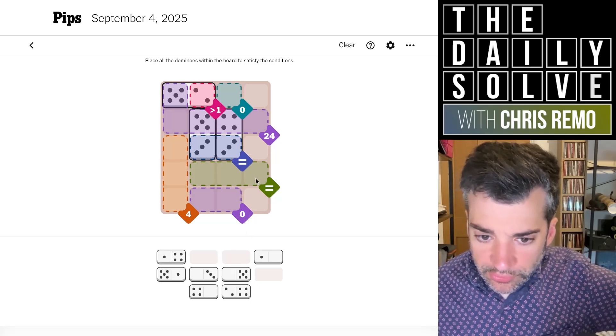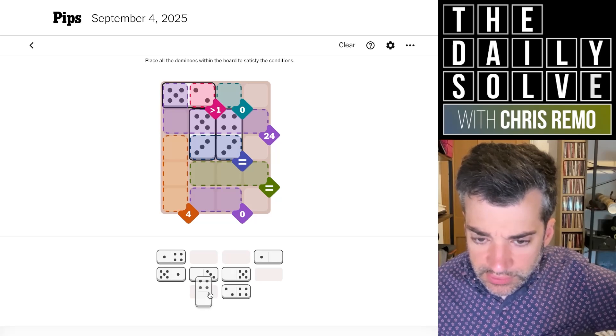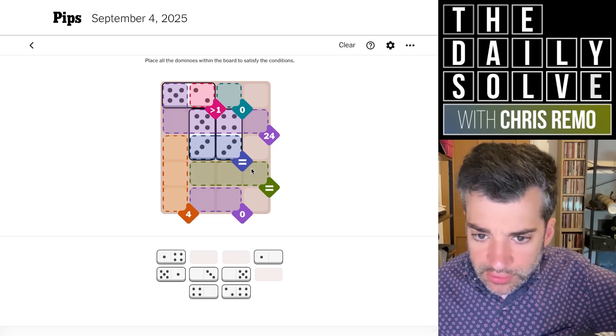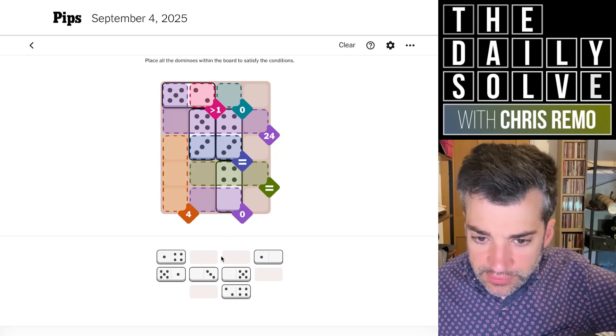So what do we have enough of to build this three-equals now? We do have three fours and I don't think anything else works. We don't have a double four, so I don't think what I was just about to do would work. I might have backed myself into a corner here. Zero and four — we would then need two fours. Yeah, that's not going to work. What about this? That looks a little better.